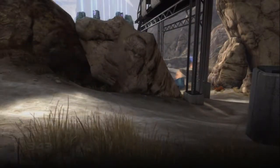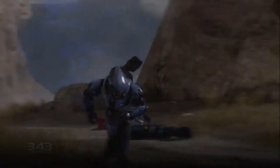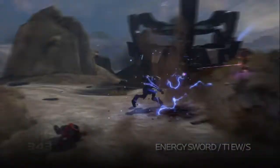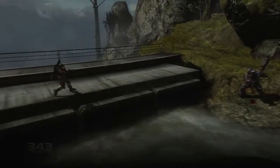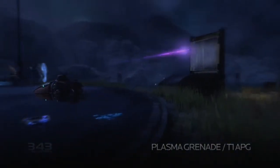Up close, the Covenant are unmatched. Elites utilize the razor-sharp Covenant Energy Sword, while Brutes harness the overwhelming force of the Gravity Hammer. And of course, the Covenant's Plasma Grenade has the explosive potential of a frag grenade but sticks to any enemy when kindly directed on their person.